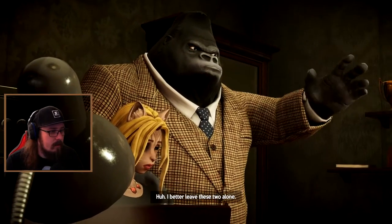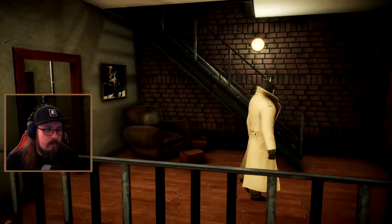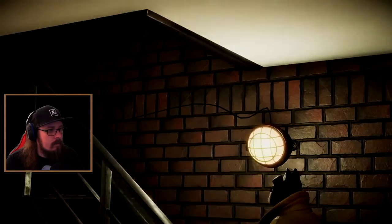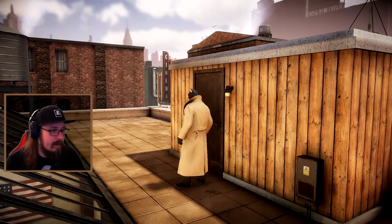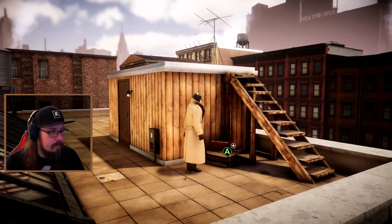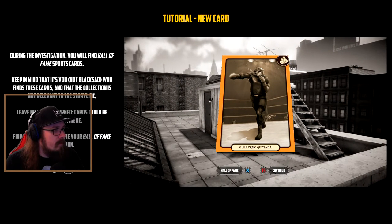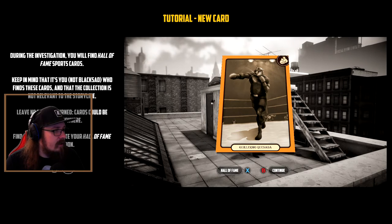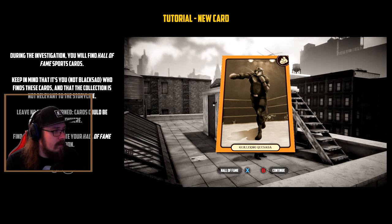We can't explore the office - I better leave these two alone. Fair enough. Let's check upstairs first. Oh, it actually went to the roof. Well, let's check the roof. During the investigation you will find Hall of Fame sports cards. Keep in mind that it's you, not Blacksad, who finds these cards, and that the collection is not relevant to the storyline. Leave no stone unturned - the cards could be hidden anywhere. Find them all to complete your Hall of Fame collection.